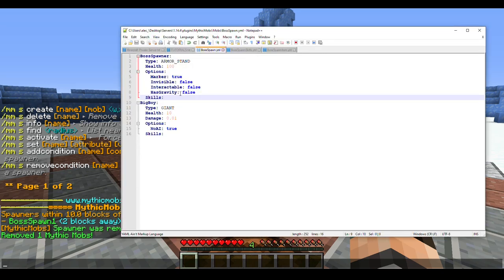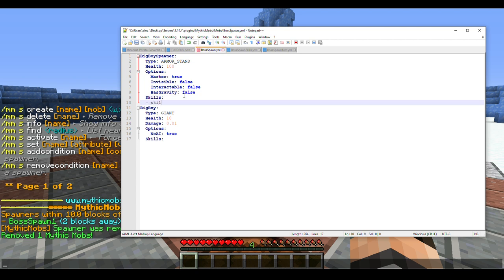First, you're going to want your boss and your boss spawner. I'm going to rename this to 'BigBoySpawner' to stay consistent. As you can see, all I have here is an armor stand with basic options: marker, interactable, has gravity, and invisible. We'll switch invisible on once we know it works. We're going to give it a skill — 's: spawn BigBoy' — at self, with the OnSignal trigger, and we'll call the signal 'BigBoy'.